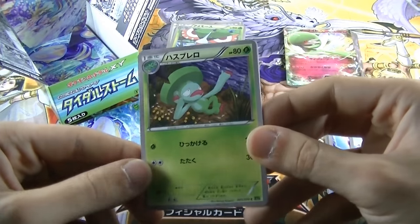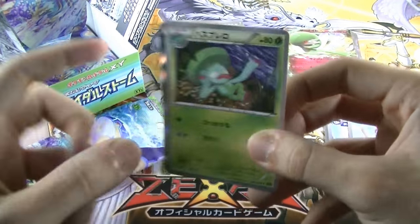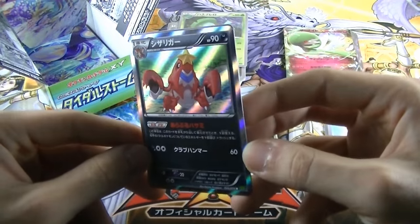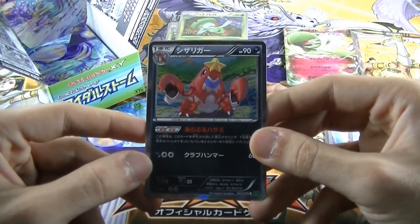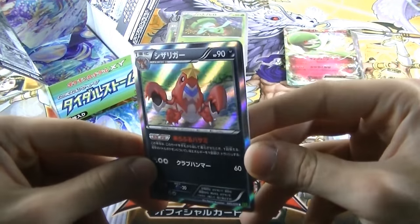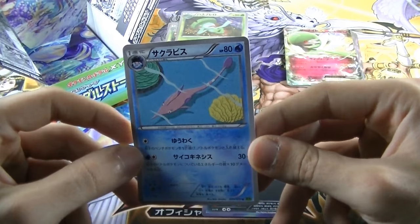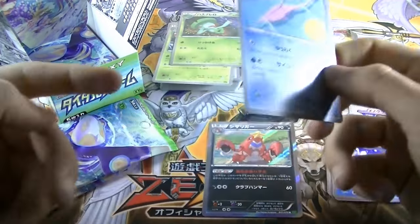I spotted something shiny — Hazuburero! We got this guy before. And now there's a new awesome-looking rare card — a card we were missing — which is Shizariga! That's Crowdant in English. And the final card is again a card we were missing, an uncommon, which is Sakura Abyss — mixed words!